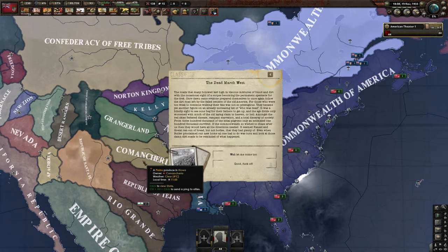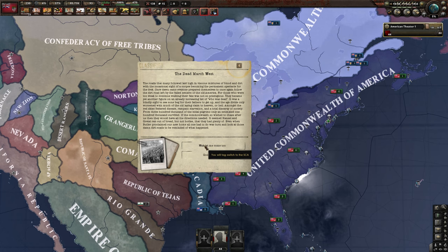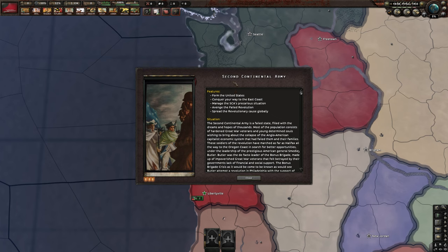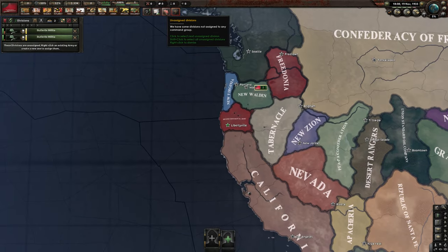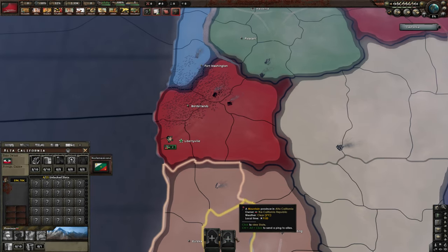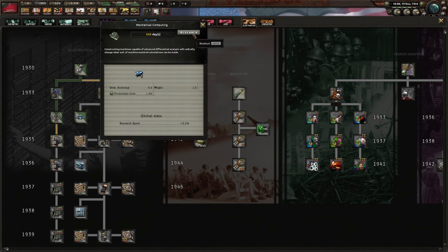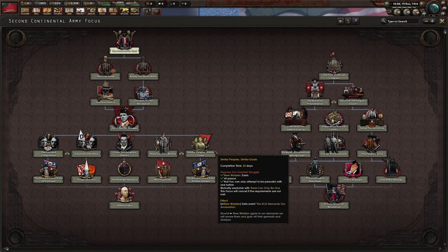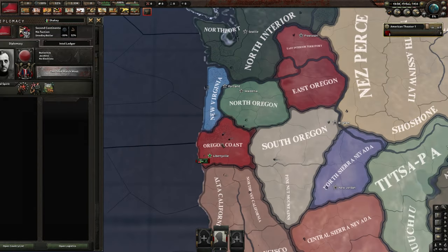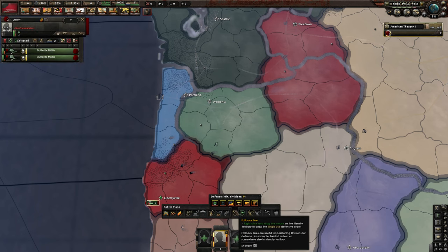Once we completed the last focus in the branch with the bonus brigade stuff, we unlock an event that lets us say 'wait, let me come too,' and we switch over to the SCA — the Second Continental Army. We are now the Second Continental Army, led by Butler, the new George Washington. We start with only two divisions but will have many soon. We only have one research slot and didn't inherit technology, so it would have been best not to have researched anything as normal America. We start off at war immediately — march on the west coast.